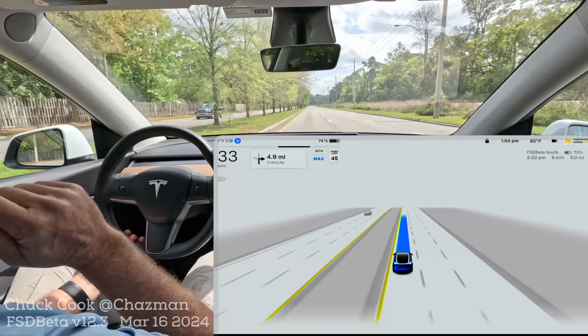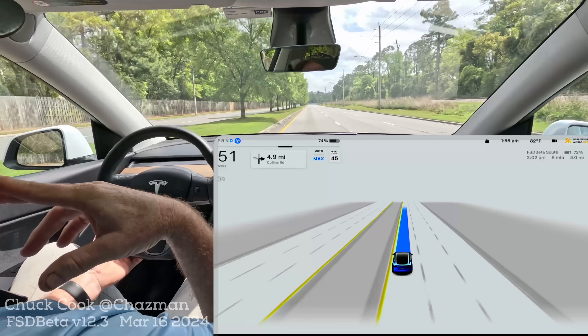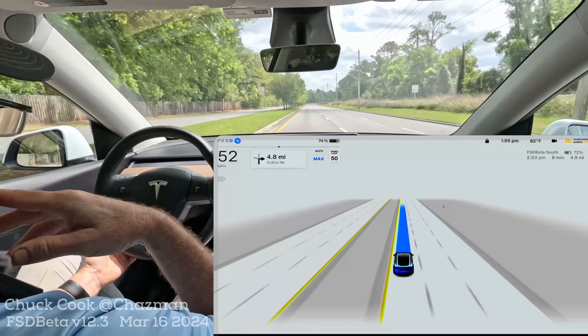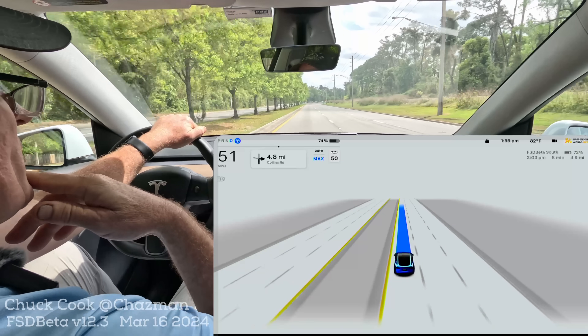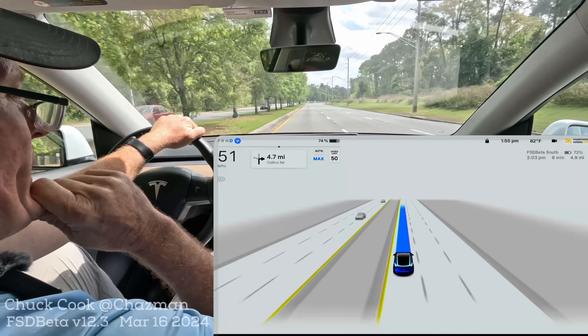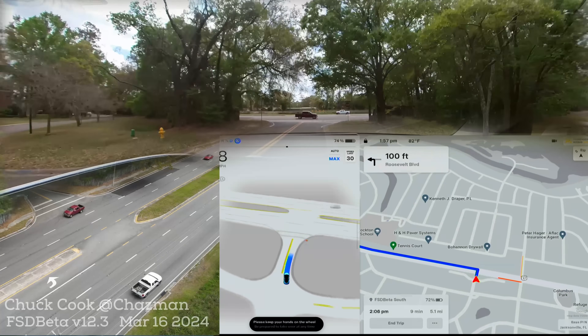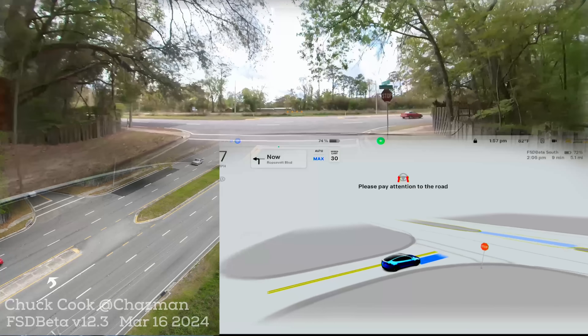It did have an approaching car from the right this time but it was all the way over in the right lane and it chose to go — no problem. That felt good, that was another easy one though. I'm just not getting the traffic density. It is Saturday afternoon around 2 p.m., so not quite hitting any rush hour. Let's try another one.